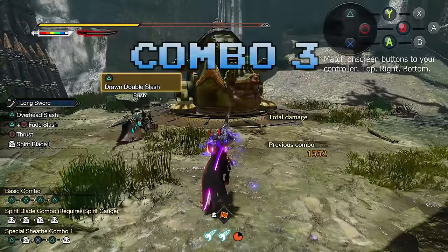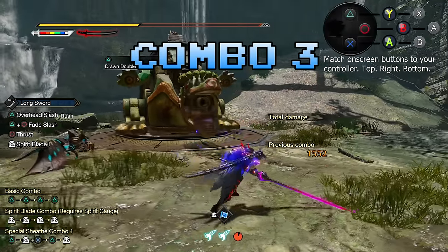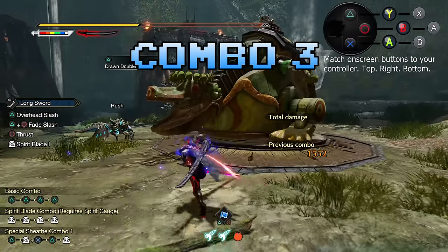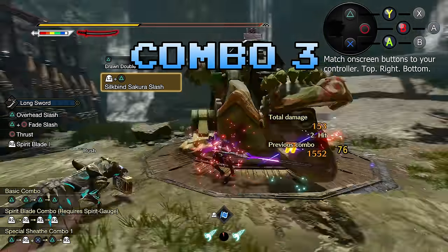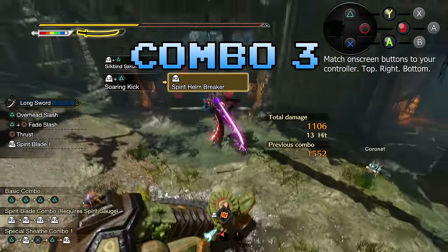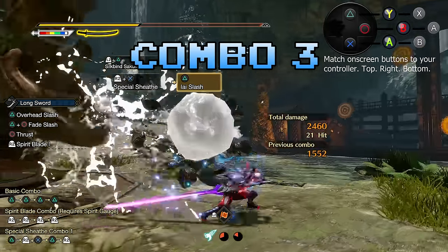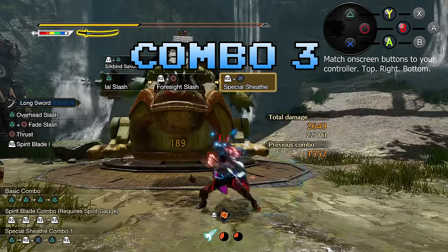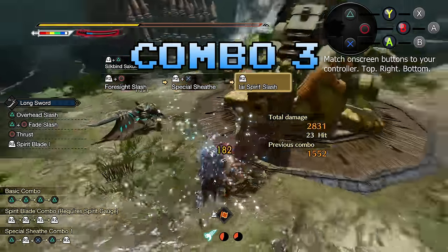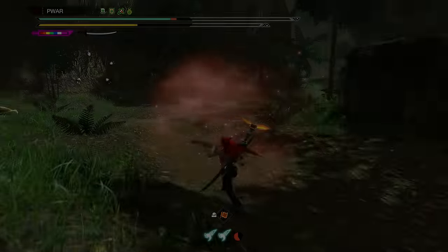The third combo is for Helmbreaker if you're not comfortable with Sacred Sheathe's proactive playstyle. You will need to have Sakura Slash on one scroll and Helmbreaker on another, but you can go combo 1 and then skill swap scrolls via L2 plus Triangle plus Circle into Helmbreaker — R2 plus Triangle. If you press skill swap fast enough after Sakura, it'll cut down the animation. For maximum damage though, only use Helmbreaker after reaching red gauge.